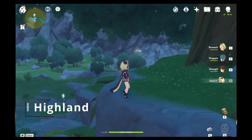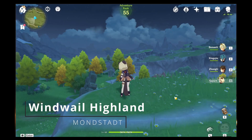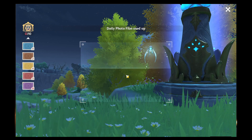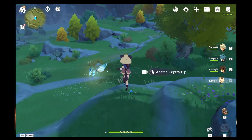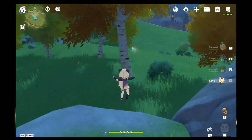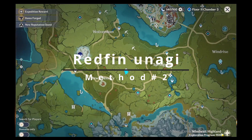Our last destination for Method 1 is going to be Windwail Highland in Mondstadt, just above Dawn Winery. As soon as we arrive, we just turn around and take care of two crystal flies that are right behind us. The last one is going to be just down the ledge to the left — it could be hiding behind the tree, but it's there. Now if we don't have Sayu, then I would recommend Method 2 or 3.